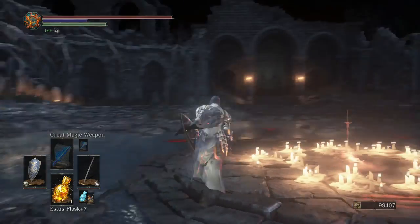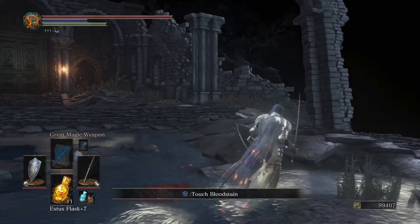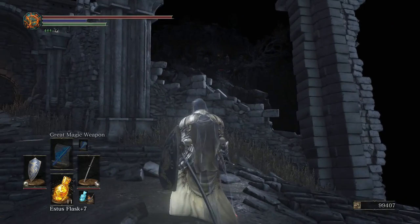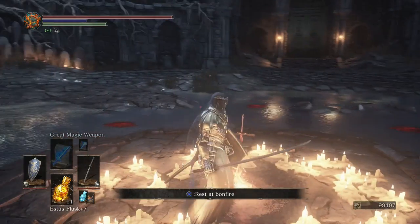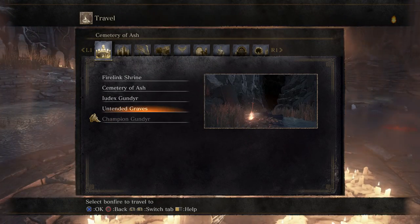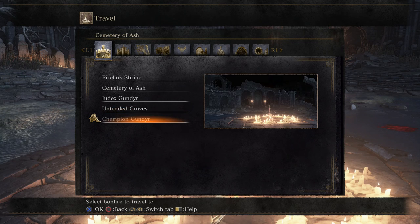Next up is that door which supposedly leads to whatever is behind it — should be Firelink Shrine if this is an exact copy. But let's head to the real Firelink Shrine first to spend my souls. It is actually part of the Cemetery of Ash, which makes this even weirder.